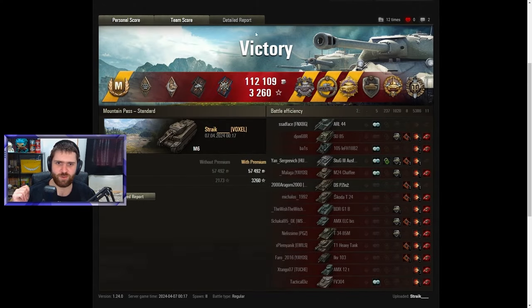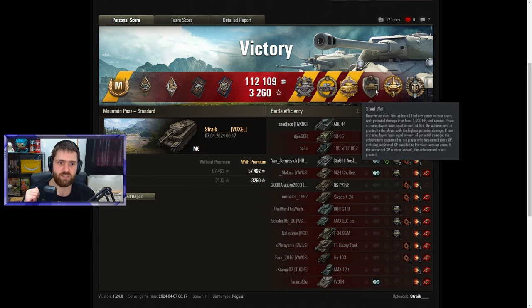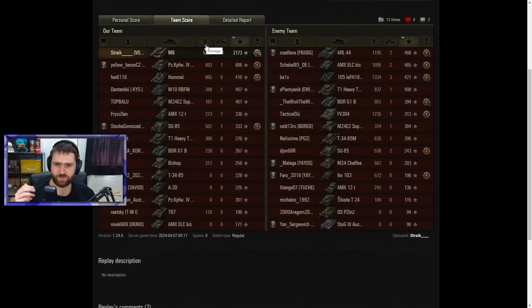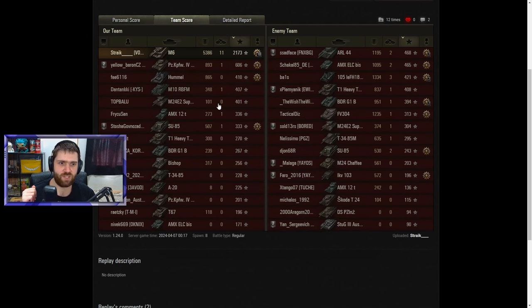Ace Tanker, of course, with 2,173 base XP. A Pascucci's Medal for finishing off two artillery — both the FV304 and the disgusting Lorraine. The Koralenov Panel's Medal for standing alone against six enemy vehicles and emerging victorious. The Pool's Medal for at least 10 kills — in this case 11. Steel Wall for blocking the most hits on your team, at least 1,000 HP blocked. High Caliber for 5,386 damage done. Top Gun for at least six kills — almost a double top gun with 11. First place on everything, of course.